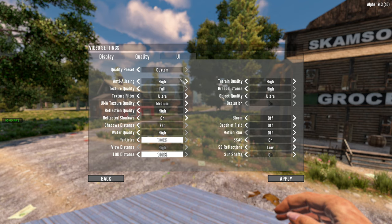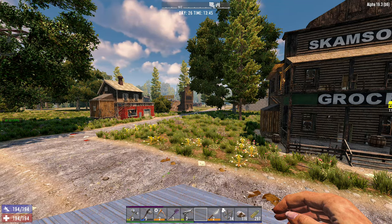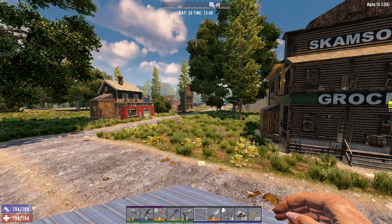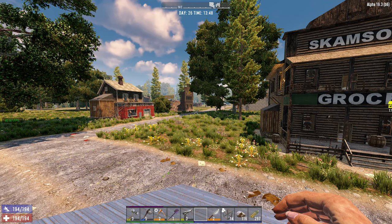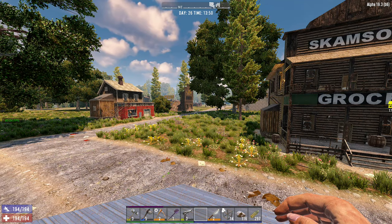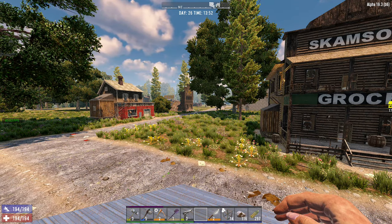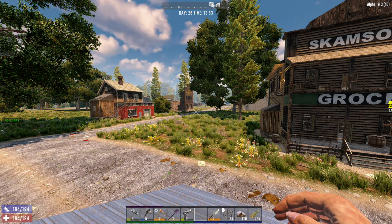Now I'm going to max every setting out. The reason I'm doing this is to show you that there is no visual difference between maxing out the settings and my optimized settings. As you can see, there is basically no noticeable difference in visuals, but there is a very noticeable difference in frame rate — we're getting about an 18 FPS decrease with no noticeable visual improvement.